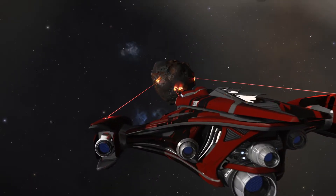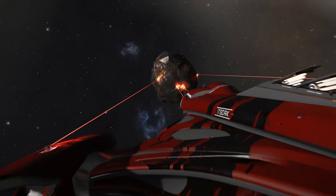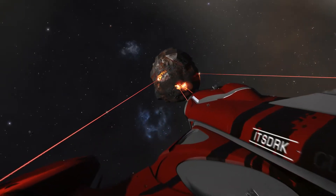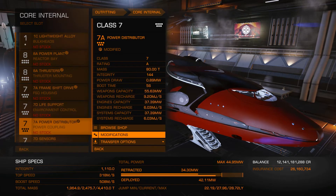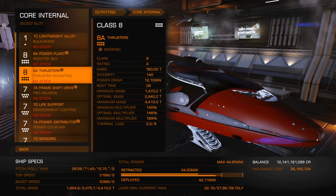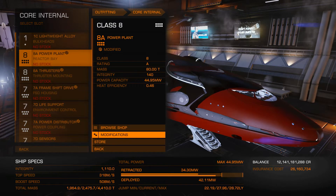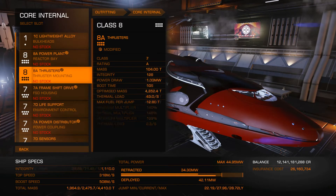When building your ship, the goal is to have as many lasers as possible while having a power distributor that can run those lasers without running out of power and eventually overheating your ship. You will need to engineer your power distributor with either charge enhanced or weapon focused to achieve that. You also may need to engineer your power plant to make sure you have enough power depending on your specific build.